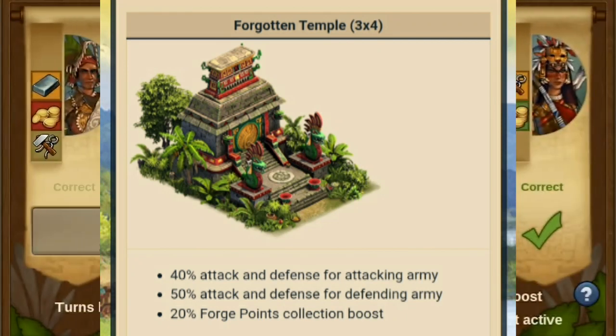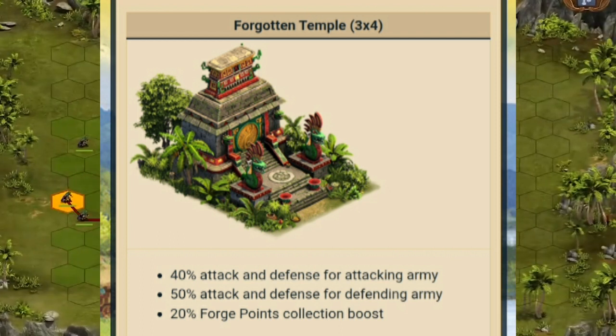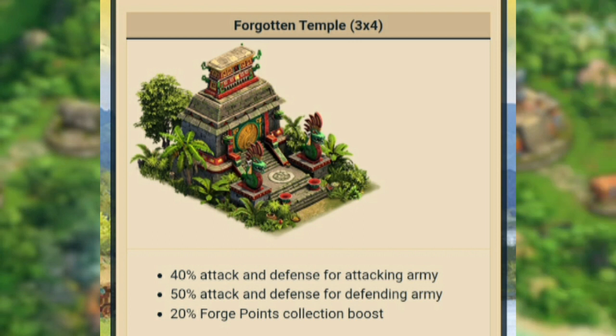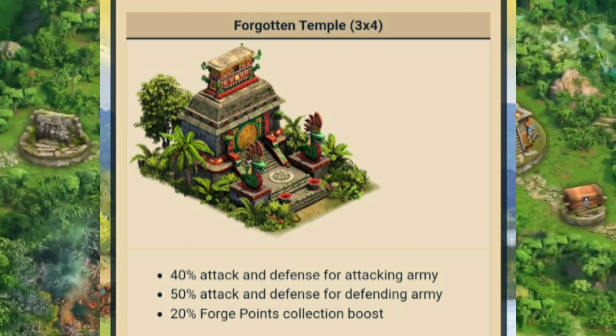The number of fragments you can win will increase towards the end of the expedition. If you always finish Guild Expedition Level 5, you will be able to receive a new Forgotten Temple after these 28 days.